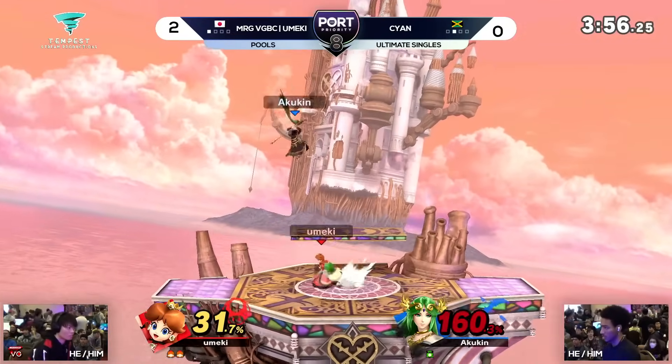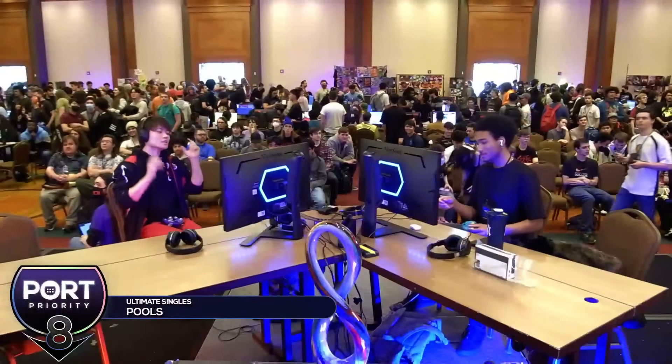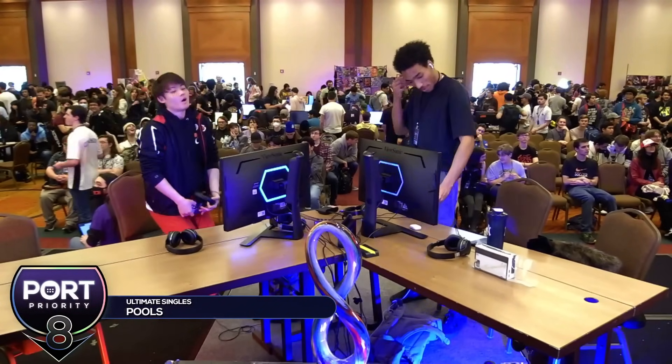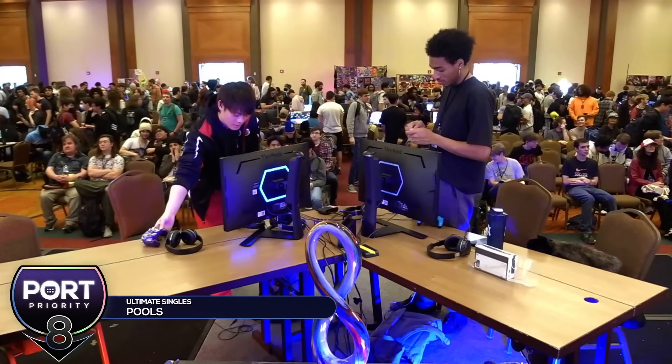This would be a crazy comeback to try to pull off right here, but at least Cyan is still putting up the fight. One solid hit away — and is that the one? It is. The forward air is going to do it. Umeki with the perfect timing — the timing mix-ups on his forward airs, the placements of them — all of that. Just a great, great showing of Daisy.